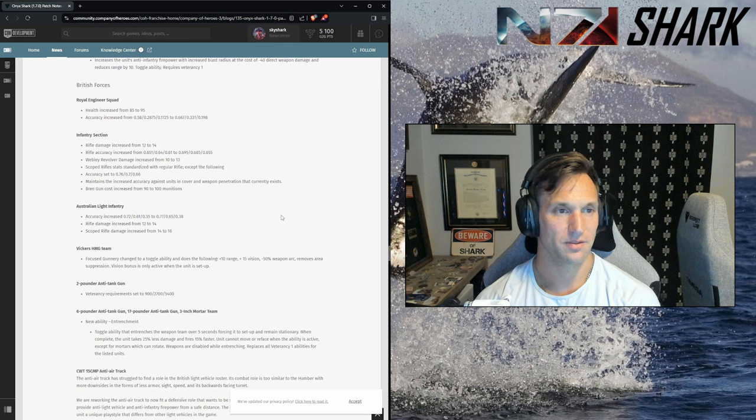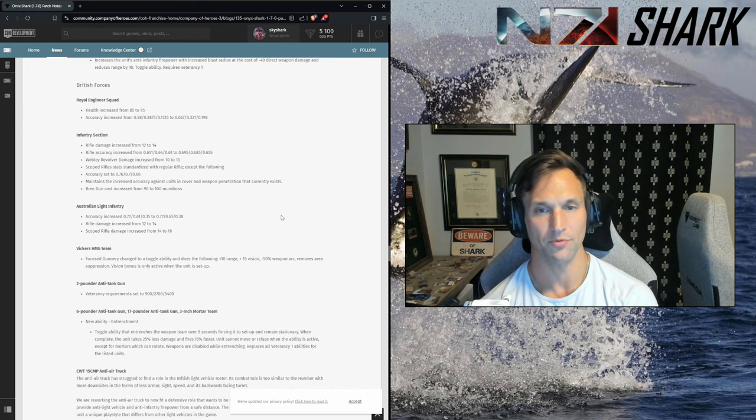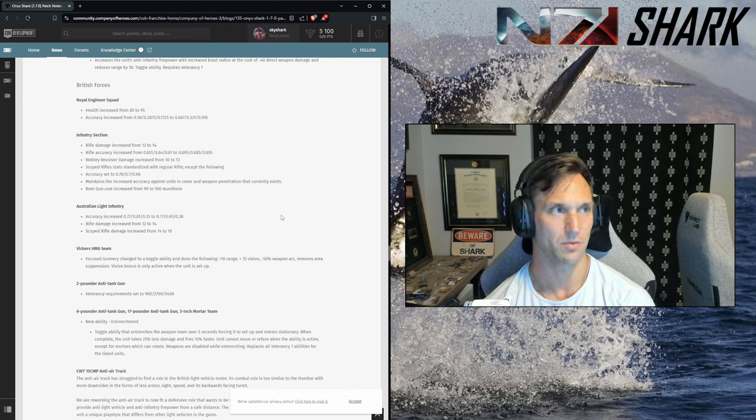Brits — Royal Engineer squad: health increased, accuracy increased especially at short range. I actually went to rip them, and that's what I thought, but they do still drop models quickly. If you're using the sappers, use smoke, use sight blockers, close the distance — they'll do a ton of damage. But if you get caught out in the open they'll be down to two models before you blink. Originally I saw this and was legitimately scared, but now I think it's reasonable.